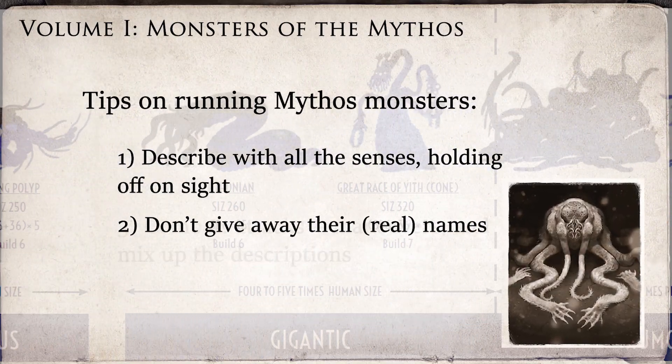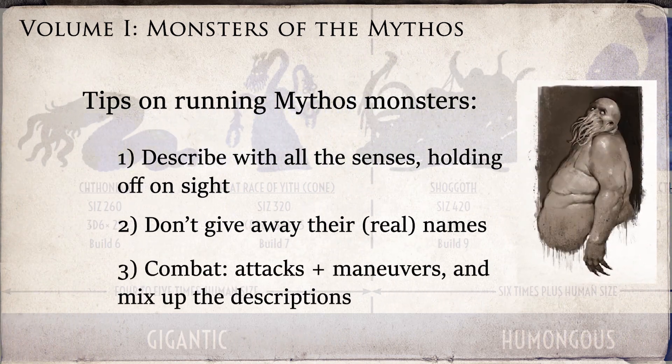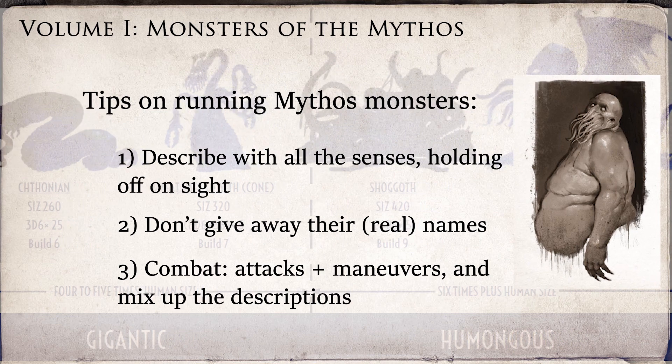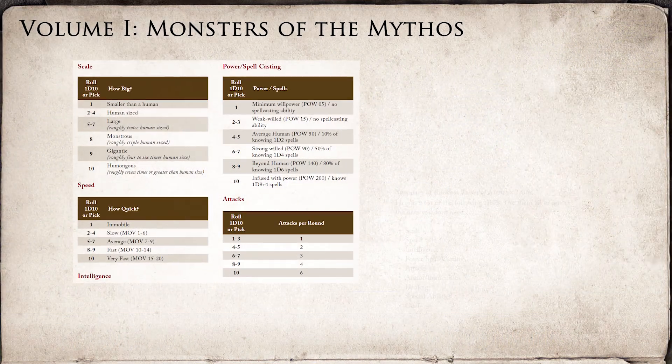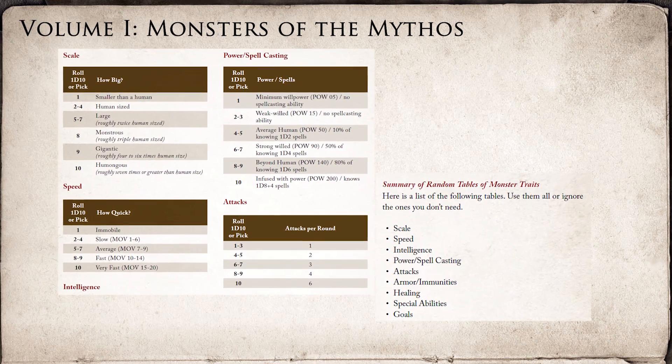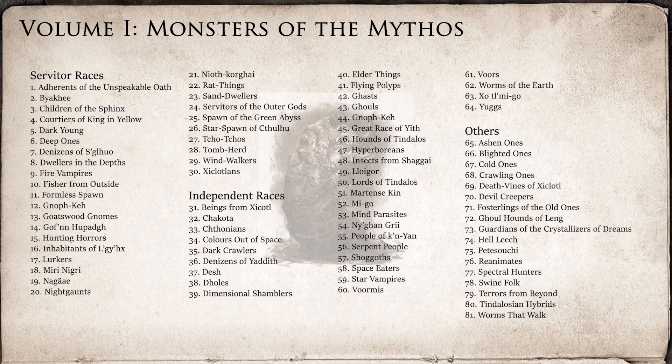Third, combat should involve maneuvers as much as attacks, and even though attacks each have only one name, they should vary in description as much as possible. There is also a really great section on creating your own monster from random tables. The 81 Mythos monsters are presented in alphabetical order without any subcategories, but they are cross-listed at the beginning of the book in their old, familiar categories of servitor races, independent races, and others.